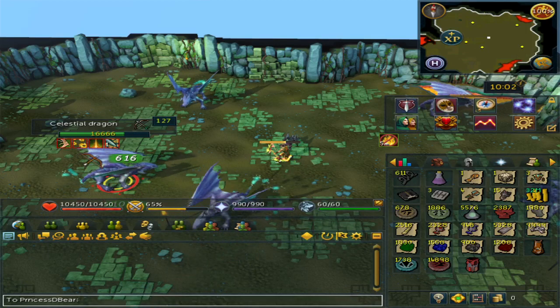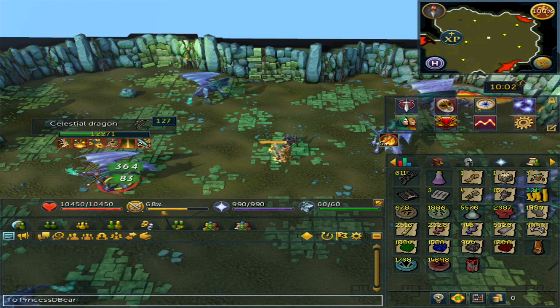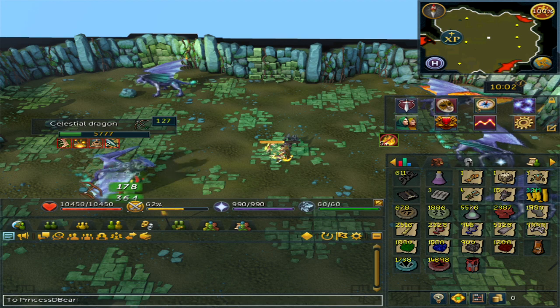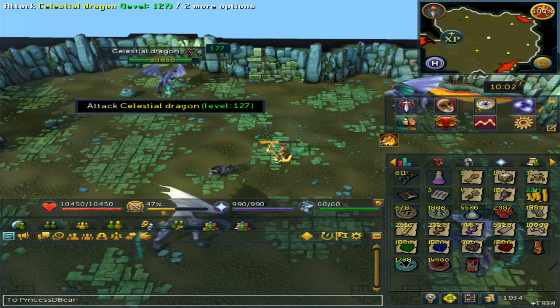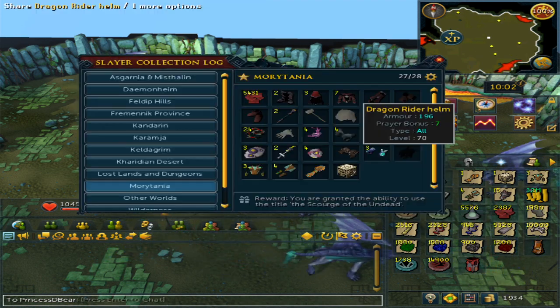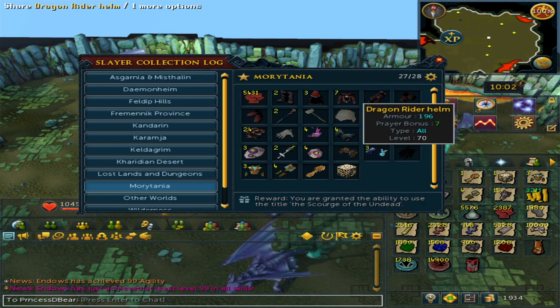Welcome to my loot from 10,000 Celestial Dragons. In the previous video I had a few comments asking why I was even killing these, and that is because I am going for the Slayer Collection Log from the Celestial Dragons. Even with killing 10,000, I still need a Dragonrider Helmet.